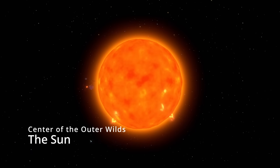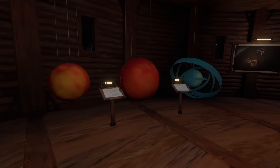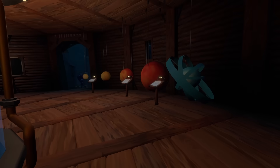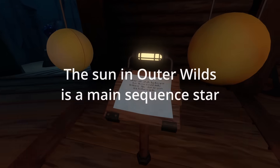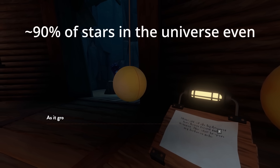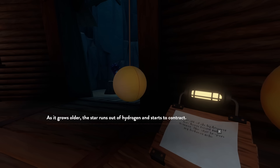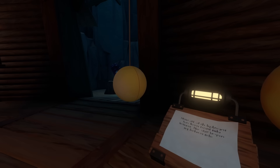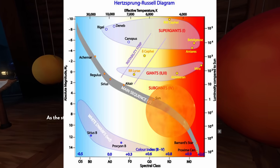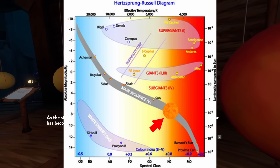Let's start with the center of the solar system, the sun. In the museum, we are told the sun fuses hydrogen into helium in its core. This means it is a main sequence star, a pretty common categorization that includes most stars in our galaxy and our own sun. We can look up what type of star it is based on its color using the Hertzsprung-Russell diagram, and I'd put it as a K-type main sequence star.